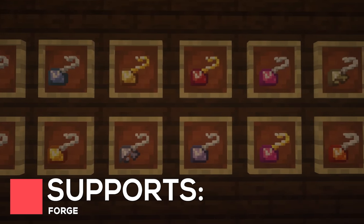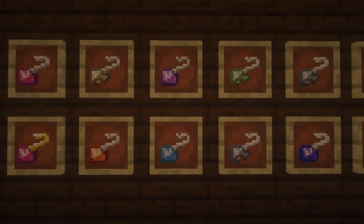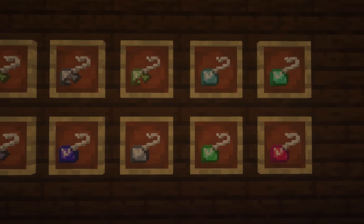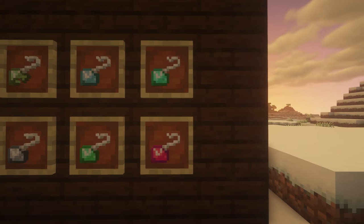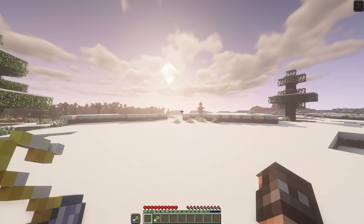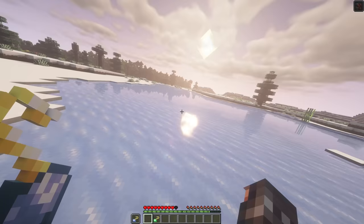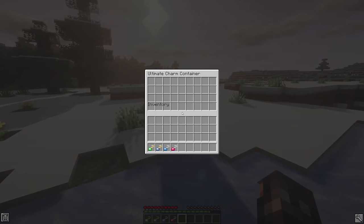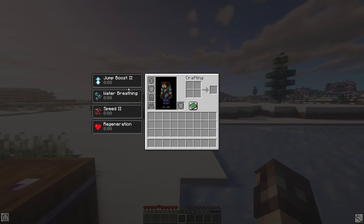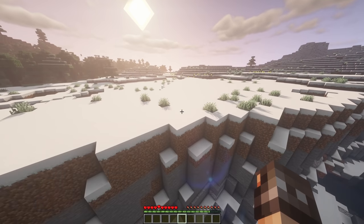Charms are new items which hold Potion effects inside of them, giving a much longer duration. There are plenty of Charm effects such as Healing, Speed Boost, Strength, Night Vision, and more, which can all be very useful. There are two ways to use Charms, with the first being by simply holding a Charm in your offhand slot. You can also use Charm Containers, which there are three tiers of. Each tier will increase the amount of Charms it can hold, as well as increase the radius that the effect will work for.